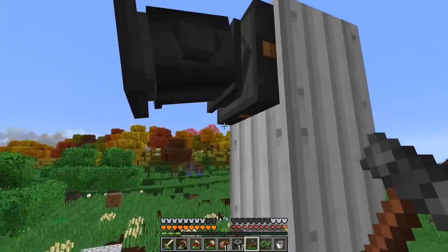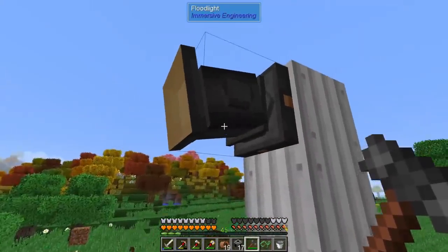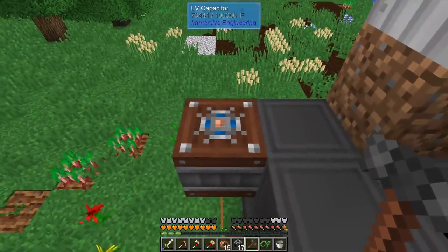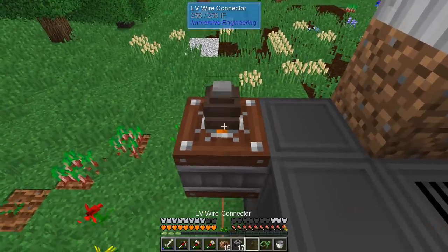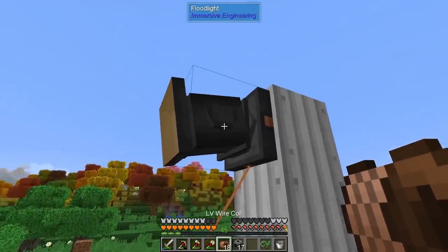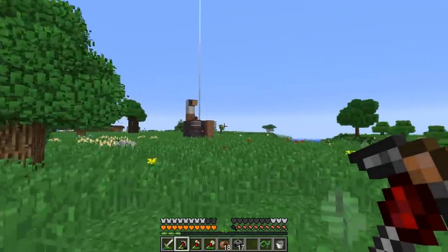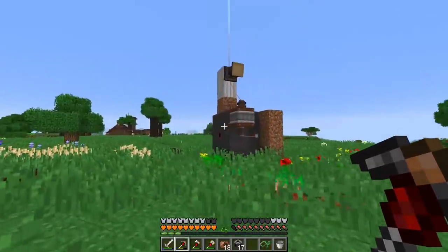The main reason I didn't use floodlights much before is I didn't know how to power them. You need a capacitor set to output, add a connector, then take a light voltage wire coil and hook it up. Now it's working — it illuminates an area 32 blocks wide, so it's a huge range and we don't have to spam torches. It's only consuming about 5 RF per tick.